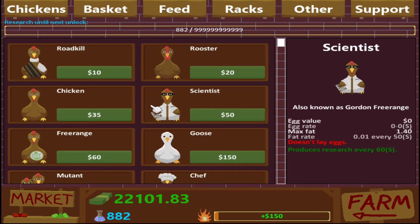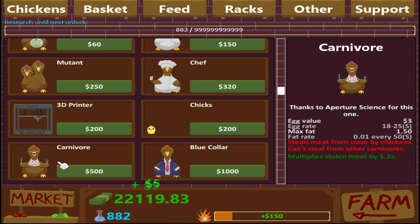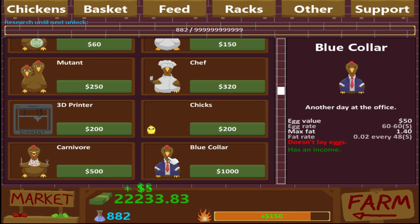There's a ton of new chickens we're going to go over. We've got the chicks. There's the carnivore, which basically steals meat from nearby chickens, can't eat from other carnivores, and multiplies stolen meat. So I'm pretty sure it just eats other chickens — I don't know if it actually gets rid of them, but it eats them nonetheless. I think it just gets fatter quicker. I'm not really sure.